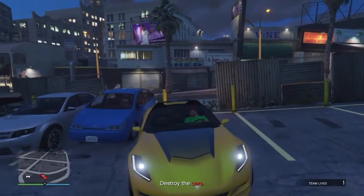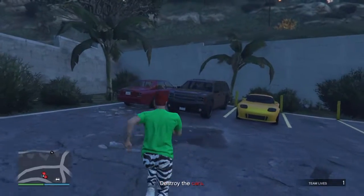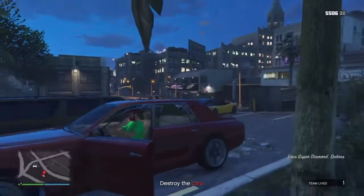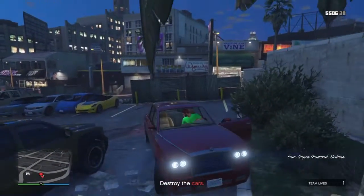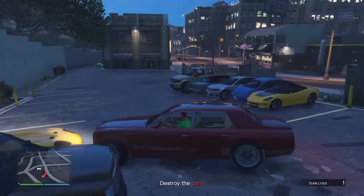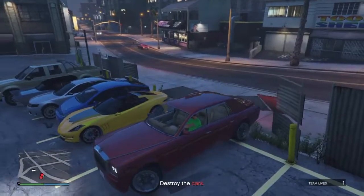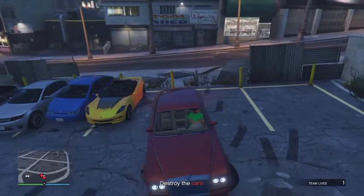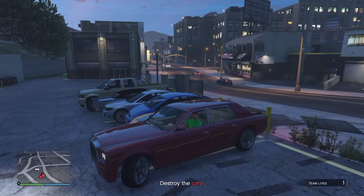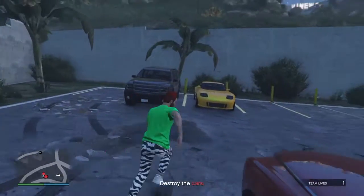I already told you guys I want to buy a Sultan and upgrade it. So what you do — you get the Super Diamond and do the same thing, just compress it. Don't damage the Banshee, because if you damage it the mission won't give as much money. You have to get it there in good shape. Now you get the Granger.